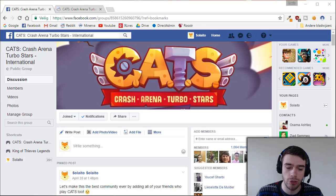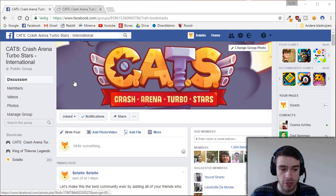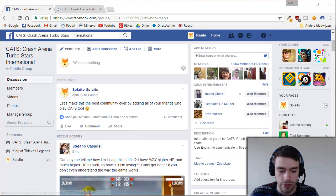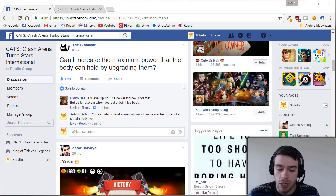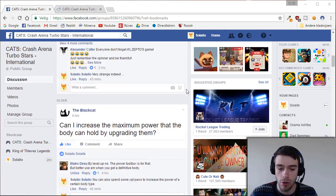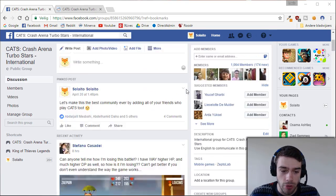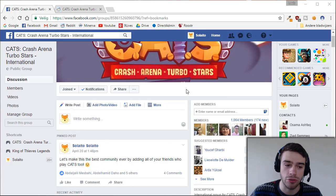Before we end this video, I want to really encourage you to come and join our Facebook group about Cats — it's called Cats Crash Arena Turbo Stars International. We talk a lot about different strategies and random stuff about the game. It's really fun with a lot of interaction. I definitely advise you to come over and check it out. Join the group and just have some fun. If Facebook is not really your thing and you're more into Reddit, I also made a subreddit.